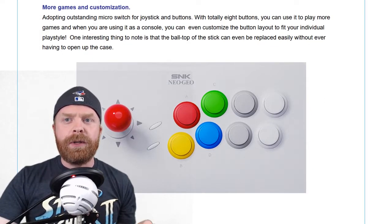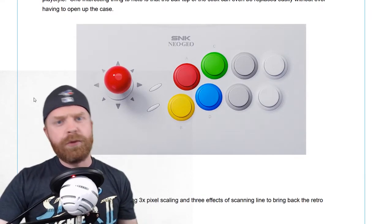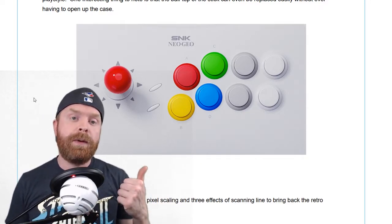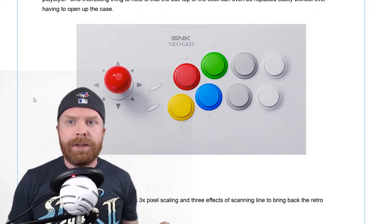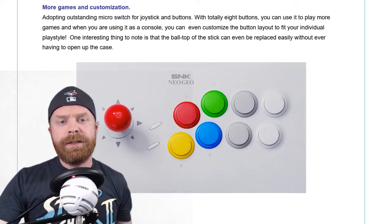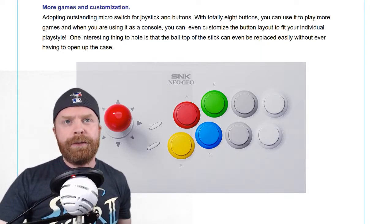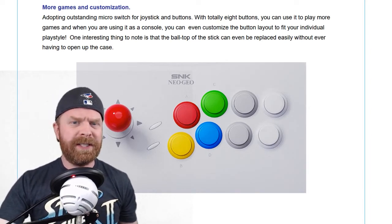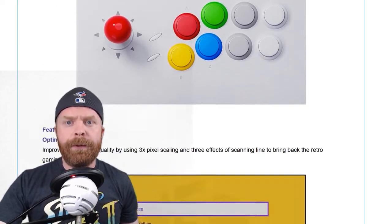There is no information yet regarding the buttons. I'm hoping they're going to be Sanwa — there are some rumors. I've heard rumors of Sanwa buttons and also Semitsu buttons, so at this point we don't know. If you have any inside information, let us know in the comments below. This is rumored to go on pre-sale on the 27th, so we'll probably find out in just a few days anyway.